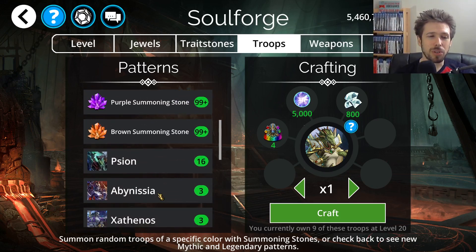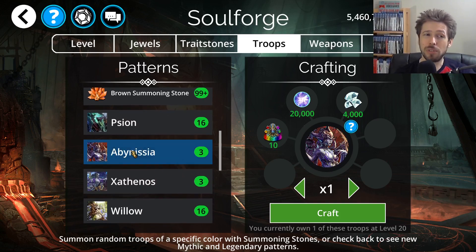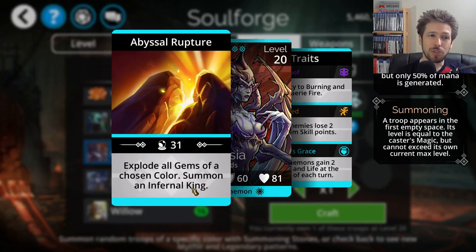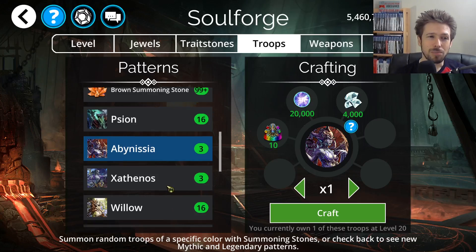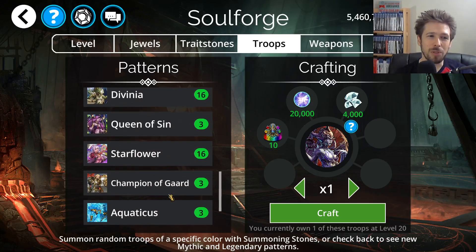Moving on to Mythic Troops. We have Abysnya, which is not really that good — it explodes all gems of a chosen color and summons an Infernal King, and it costs 22 mana. You can have something like Ragnagord which explodes all gems of a chosen color similarly, and can start at around 50% mana, making it way cheaper. Even though I have 2 or 3 copies of Abysnya, I never use it — it's just not that good. That puts it at the bottom of the Mythics this week.